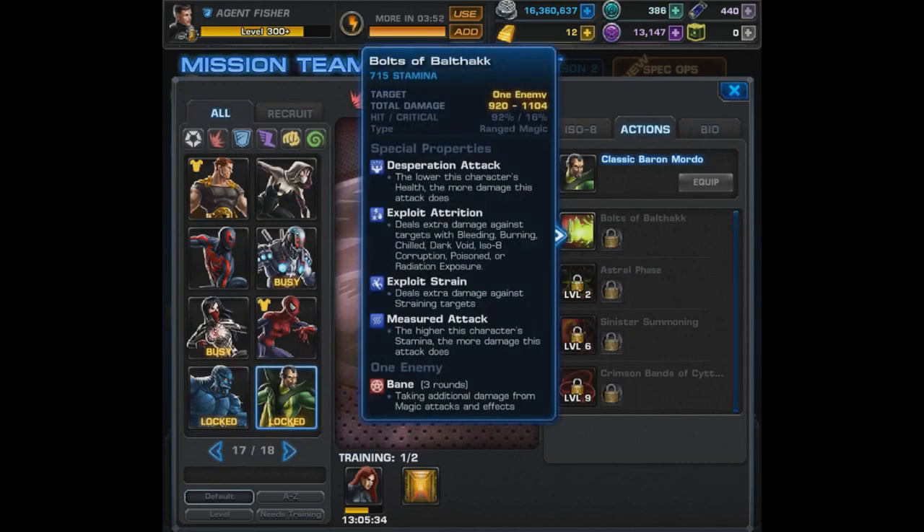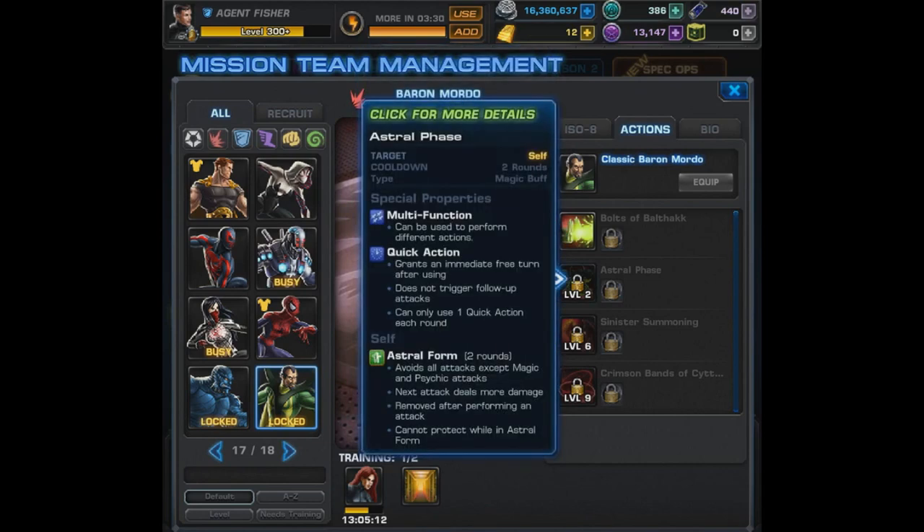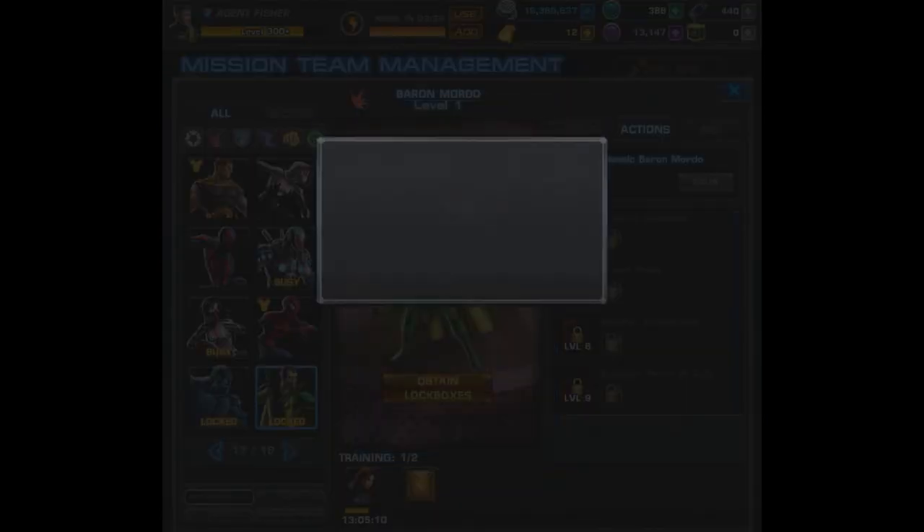For his level 1 he has Bolts of Balthakk — a ranged magic attack that exploits attrition, exploits strain, and causes Bane. That's his level 1, with Exploit Attrition and his built-in Desperation plus Measured Attack. No wonder we need magic protection. I'm not sure how much it's going to do once he's in PvP, but I'm guessing it'll be pretty impressive.